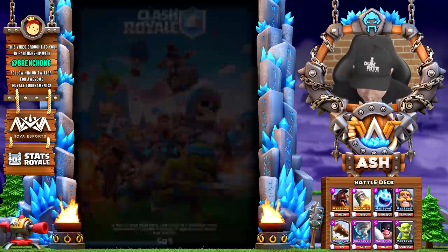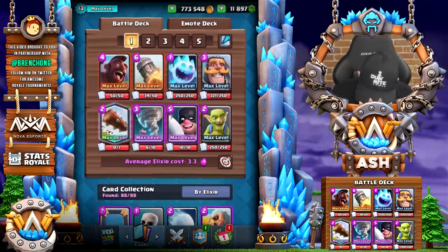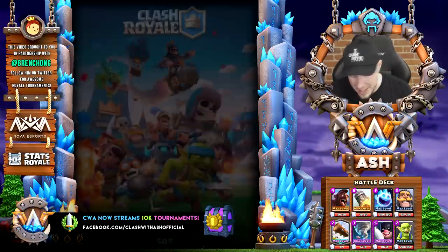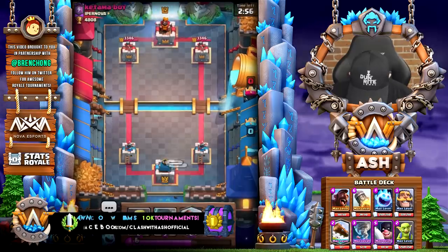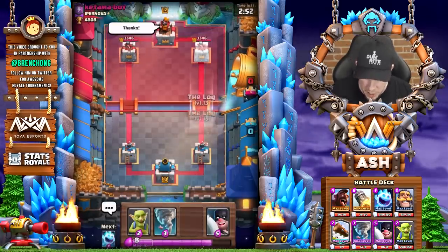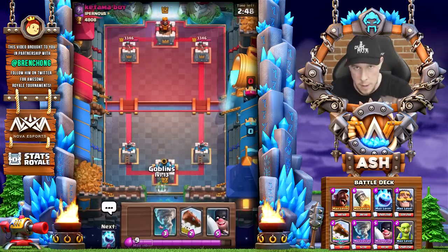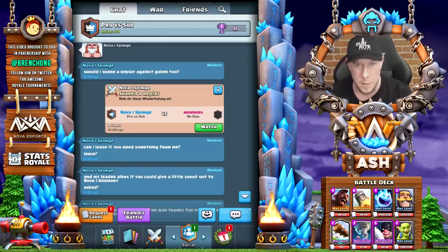I'm still low in trophies, so I hesitate doing a live match. I'm going to fast forward through this one because I don't want to show a match against a level 12 — I'm kind of bullying at this point. You know what, I'm way too low in trophies and keep facing underlevel cards, it's just not fun and it's not good content, so I want to go ahead and watch the Monkees replay instead.